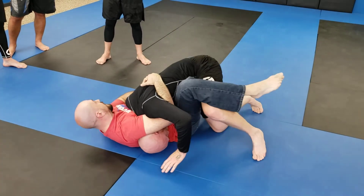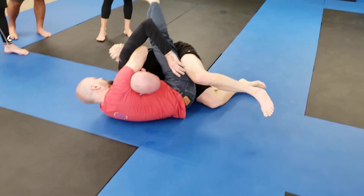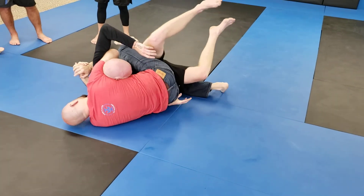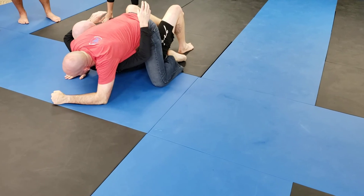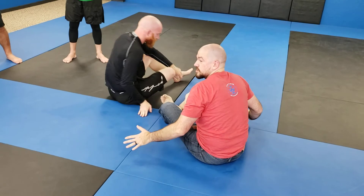If I need to I can butterfly hook with this side, or I can scissor my legs — either one. As I reach, I just keep reaching, keep reaching — hand hits the ground, then I can let go. Stockade sweep. Give it a shot.